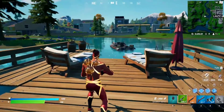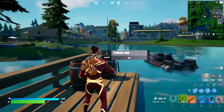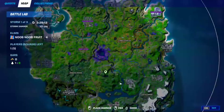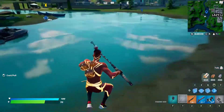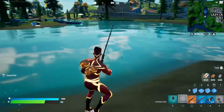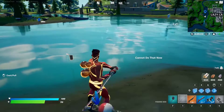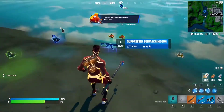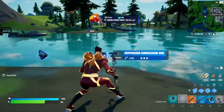For this week nine epic quest, you have to catch a gun while fishing. I highly recommend coming right over here to the lake next to Lazy Lake, because it has a lot of fishing spots and a lot of fishing rods, so it's very easy to catch a gun here. Simply start fishing — and there it is, we got an SMG. Just keep fishing until you catch one of these guns, and that should complete the quest.